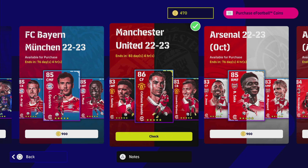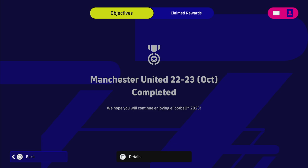Welcome back to another pack review. Today we're taking a look at the Manchester United 22-23 season pack and there are a couple of beasts in this. My favourite - Ronaldo - is probably the pick. He looks incredible. I've already purchased this pack because I have a new squad for friendly match lobbies when I take on you guys. Check out my last video for that, but anyway we're going to focus on this Manchester United pack because there are some good players in it, especially Cristiano Ronaldo at 900 coins.